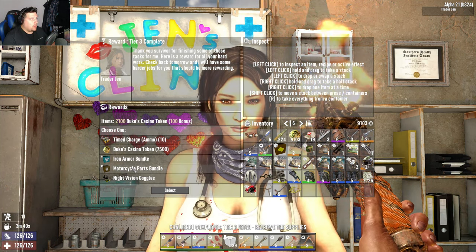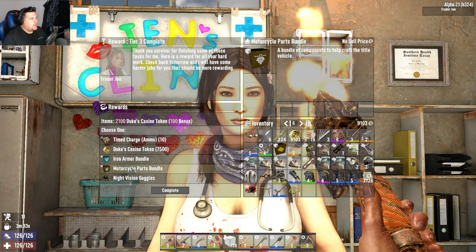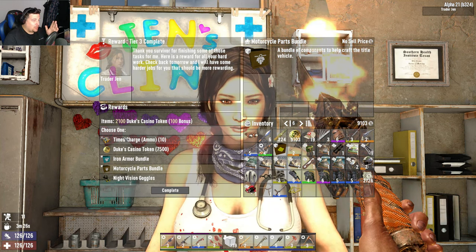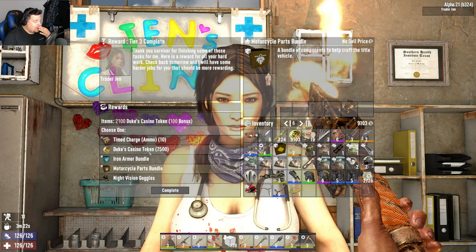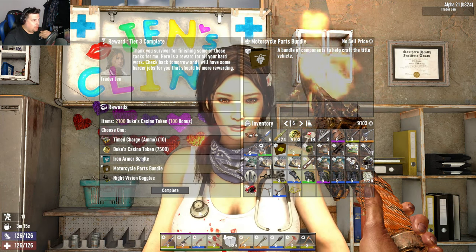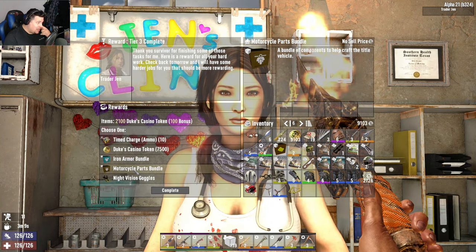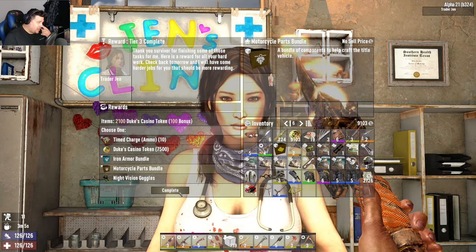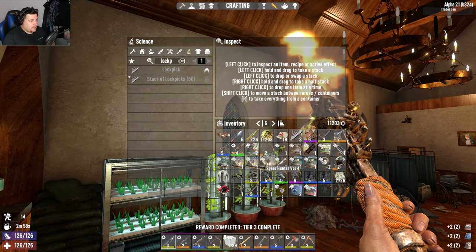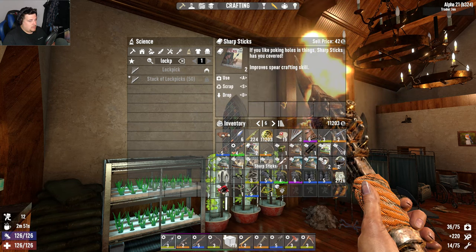Motorcycle parts bundle - oh oh! This is tempting. Time charges - absolutely brilliant, lovely. I've got six of them at home - it's just seven and a half grand of money. Iron armor - I'm not using iron armor. Motorcycle parts - so tempting, I might have to do it. Please don't make me regret this, Jen. We'll open this - scrapping for fun, medical journal, and sharp sticks. I'm somewhat happy with that decision.